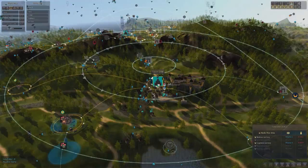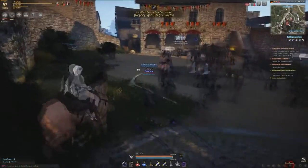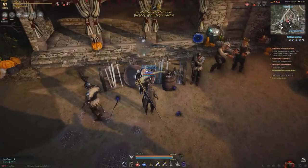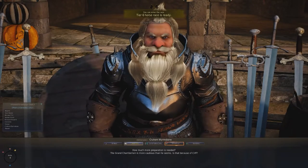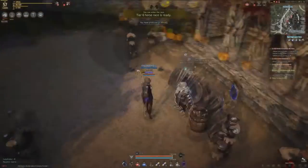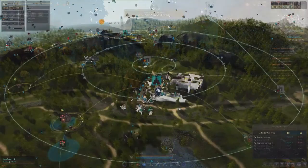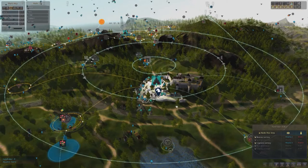Next, Two Faces of Calpheon — again in Heidel's training area. Run to the skill instructor, speak to him, pay three energy, and you will receive that knowledge.